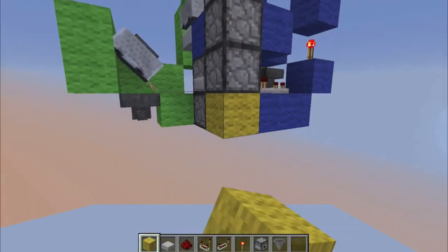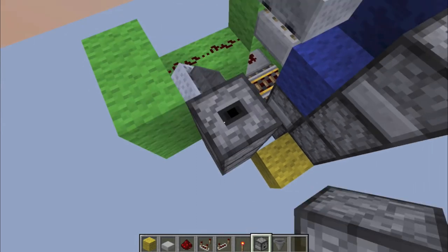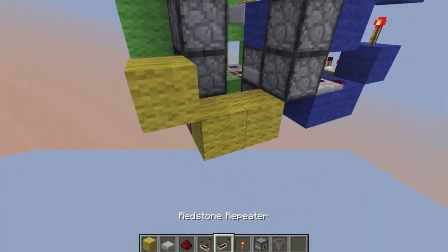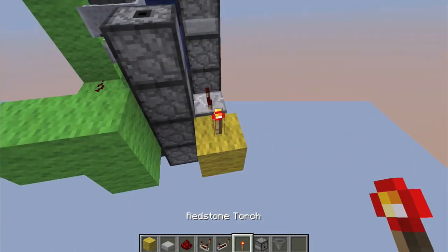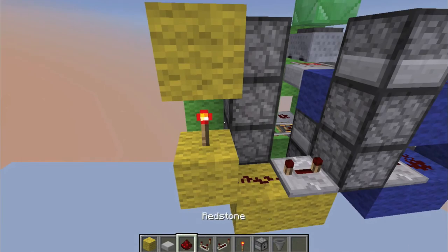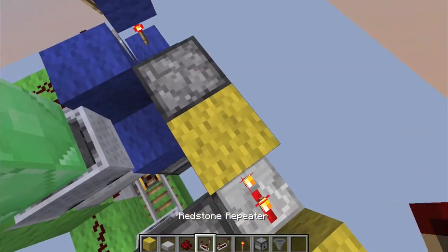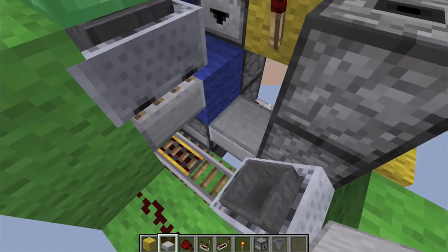Next we're going to start on the yellow section, which will give the item back to you. We're going to have four droppers facing straight up that are being fed by this hopper, and put blocks like that with a repeater on four ticks and a piece of redstone dust. Now place a block there with a torch on top and another block with another torch, then blocks like that, a repeater on two ticks, a torch right on the side of this, with a half slab and redstone dust.